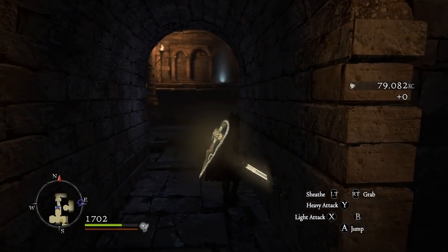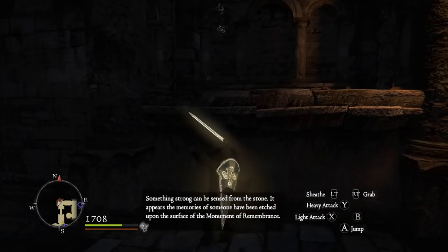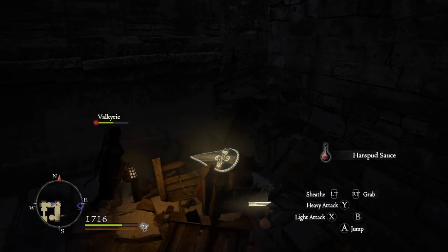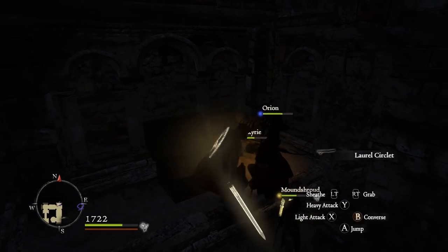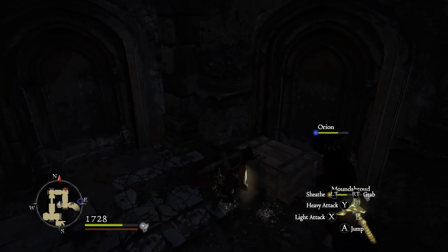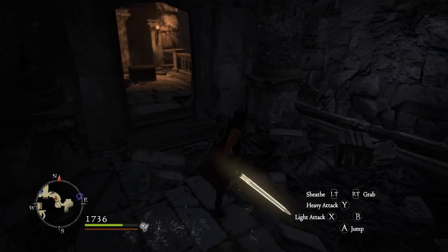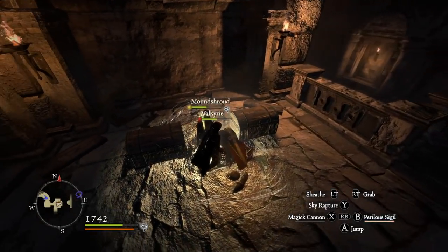Part of me can't believe I picked up one that didn't have that ability, and the other part can't believe that somebody would send out a pawn that doesn't have that ability. Every single mage pawn should have debilitation cure — the idea that I picked up one without it didn't even register. Mound Shroud, you're getting kicked out. The sorcerer seems to be doing some damage at least. I don't trust any chests now, so we're putting this down.